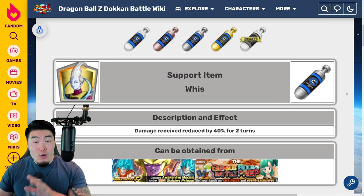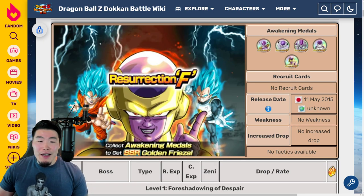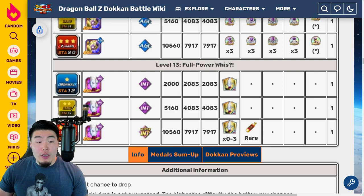The next item is the Wiese, which is the best damage reduction item in the entire game. It gives you 40% damage reduction for 2 turns. Unfortunately, it's a little annoying to farm because the only story event that drops it regularly is the Resurrection F event, which is super outdated — it hasn't been updated since it dropped in 2015. There's no increased drop category, and the only stage to get it is Stage 13 on Z-Hard, which gives you a chance to get between 0 to 3 Wieses each run.